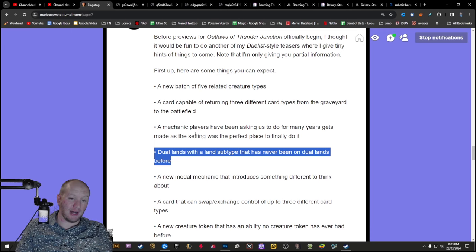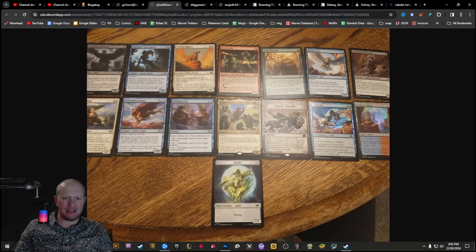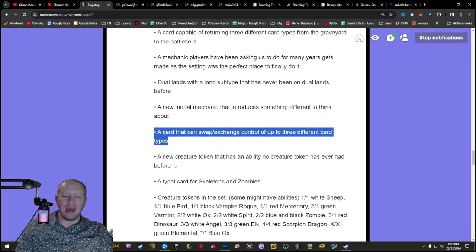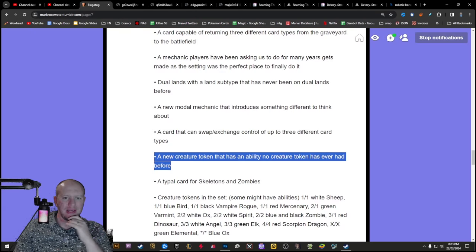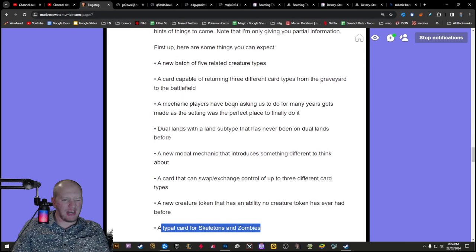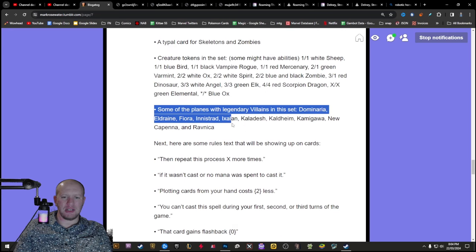There are Deserts that ping for one when they come in, with the land subtype of Desert. Then there's a modal one that's called Spree, as well as this one here that lets you swap - that's a Spree card too. A new creature token that has an ability no creature token has ever had before. I think this might be the Mercenary token - the Merc token - which you tap to add a plus one, plus zero to something. I don't think we've had a token with that type before. Most of these things we've kind of already seen, including the creature tokens and the legendary villains.